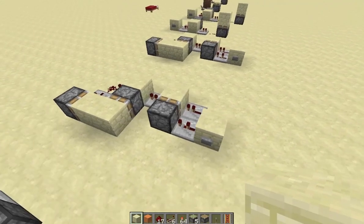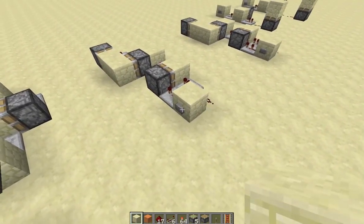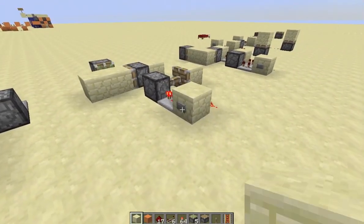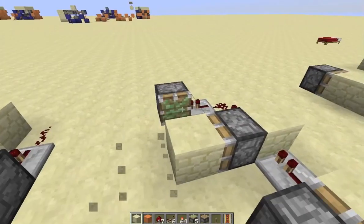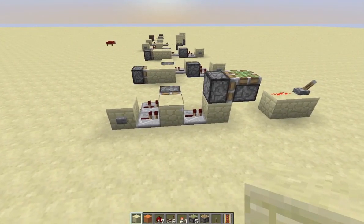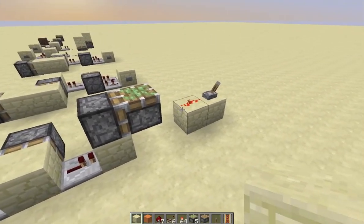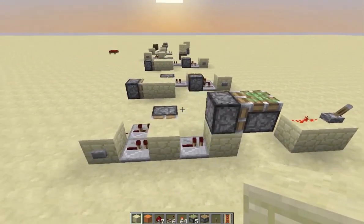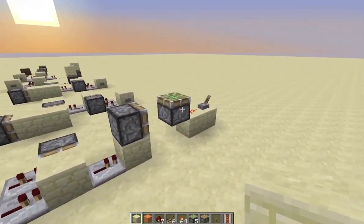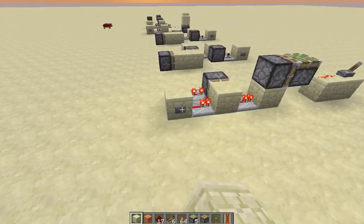You can also always do two ticks between each action, which is the most stable — that's how one-tick arrays are used. Then we have this interesting setup: in 1.2.5 and all versions before it, you can push a piston into a powered space with a one-tick pulse and that piston won't be powered — it'll act like a BUD. So this piston isn't powered even though its space is powered.